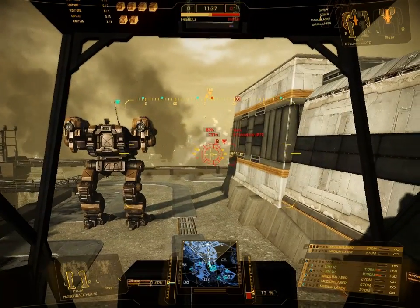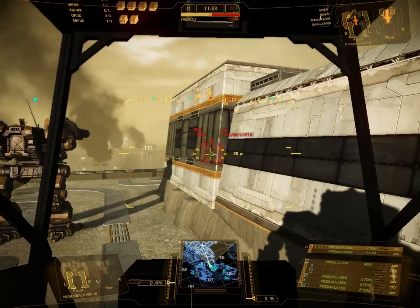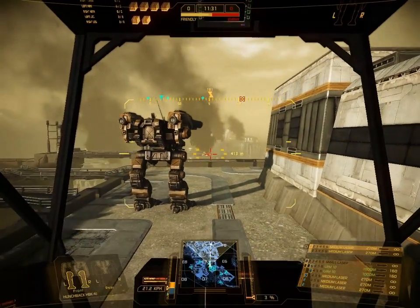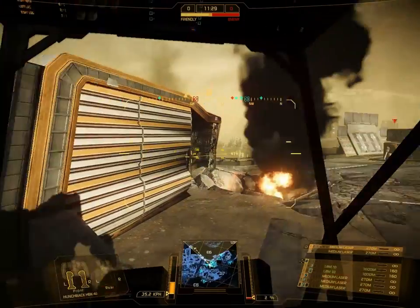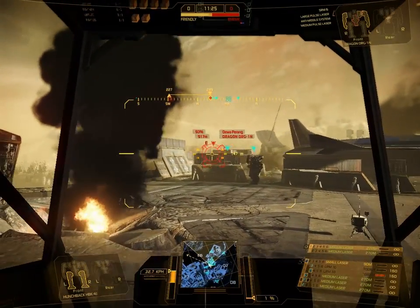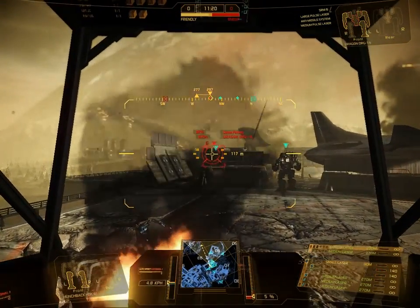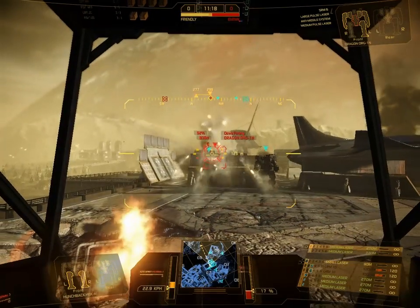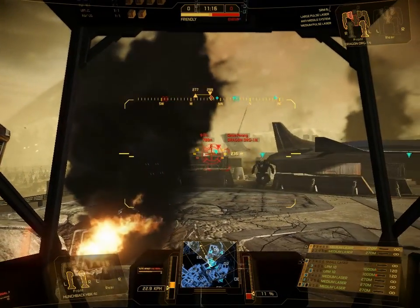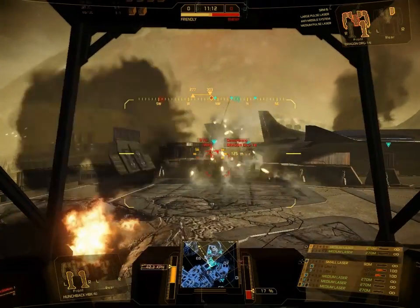It's also important to know that in PUG games — that is, randomly assembled teams — you should stick together. Stay close to your team members and don't wander too far away. If you run off alone against the enemy, it's very likely you'll be dead quickly.